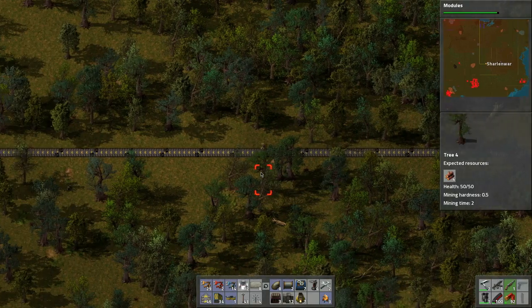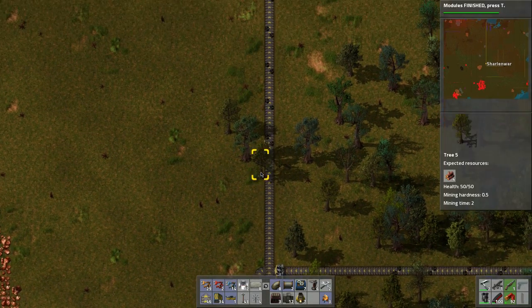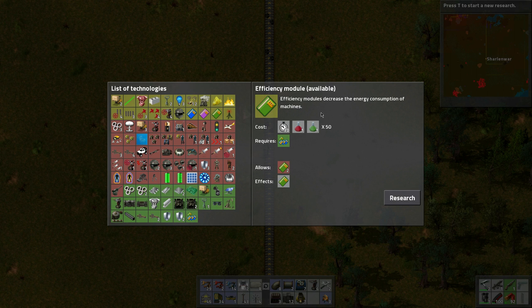Let's see how the coal is backing up — how much do we have? We might want to pick up all this stuff again. More research is finished — what's next? Efficiency modules reduce energy consumption, that's right.